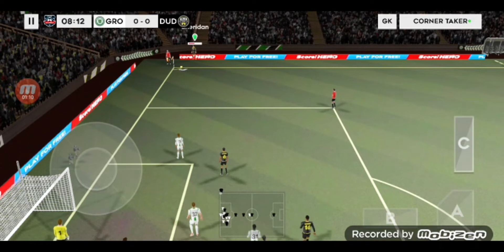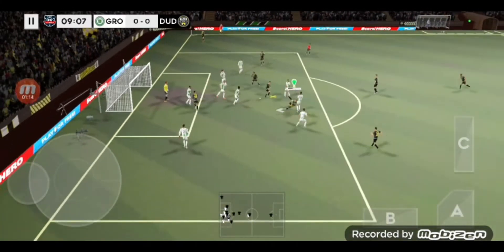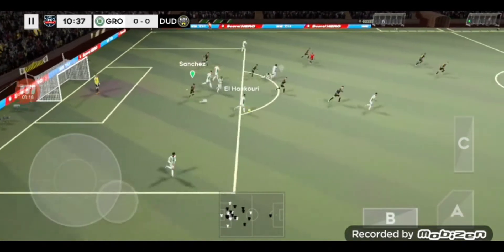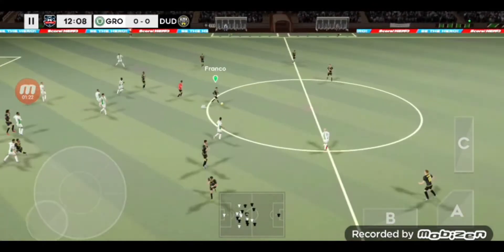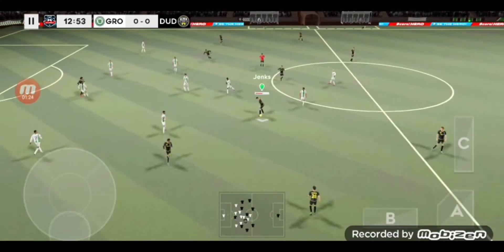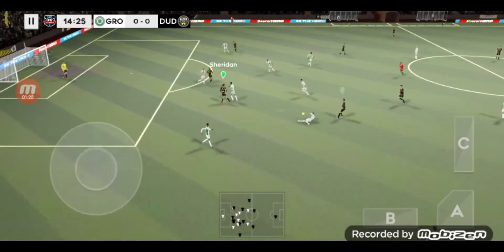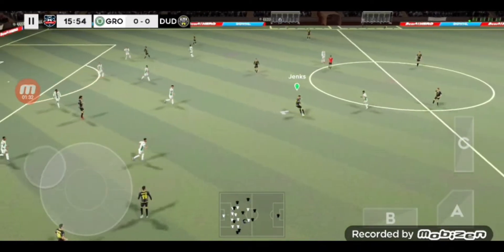Now he's weighing up his options and that's into the box. Great chance here, and that will take the pressure off. Passed inside. Good distribution.